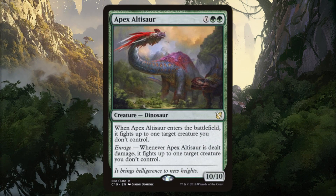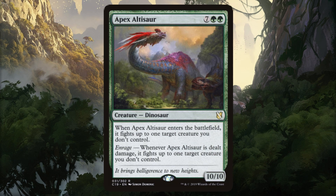Starting with Apex Altasaur. This big guy is probably the most aggressive herbivore in this deck and isn't afraid to take it outside. For 7 generic and 2 green, we get a 10/10 body that fights up to one target creature on entry. But plot twist — because after that fight is over, Apex Altasaur's rage ability kicks in and it's ready to go another round. This thing can and will fight itself to death if you let it.